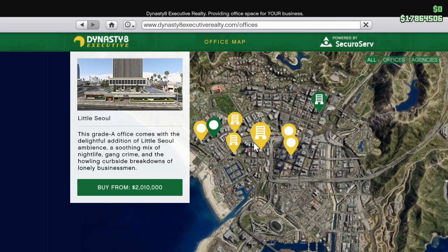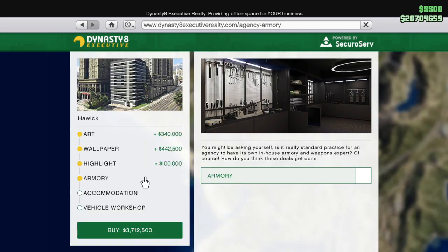The second thing you will need is the armory upgrade for the agency. This can be purchased on the same page.